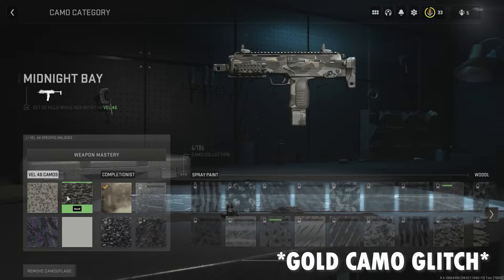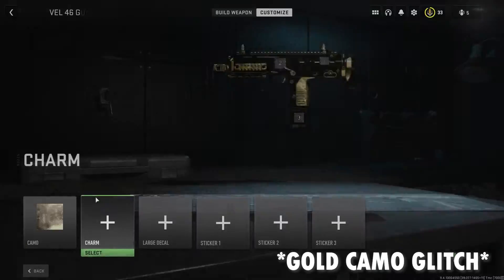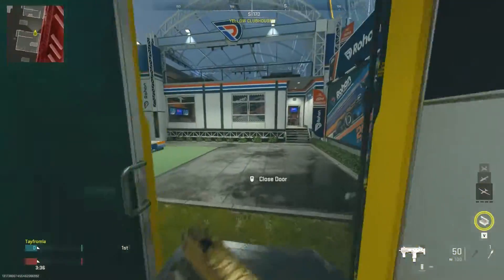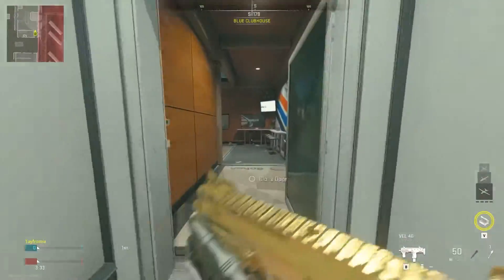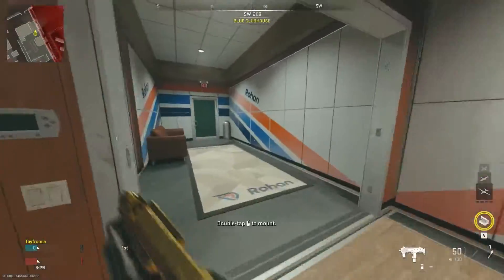Like I said, if you're on controller, you just use your D-pad. If you're on keyboard or mouse, just press D anywhere over here and it will take you to that side and then you can equip your gold. But let's go ahead and take a look at some of these clips that I've gotten with the NP-7, which is the first gun that I've gotten gold. Let me know down below what guns you guys have gotten gold first, and if you've gotten platinum or anything further so far.